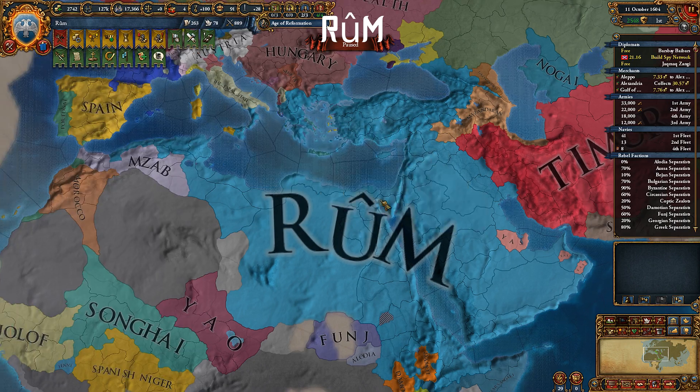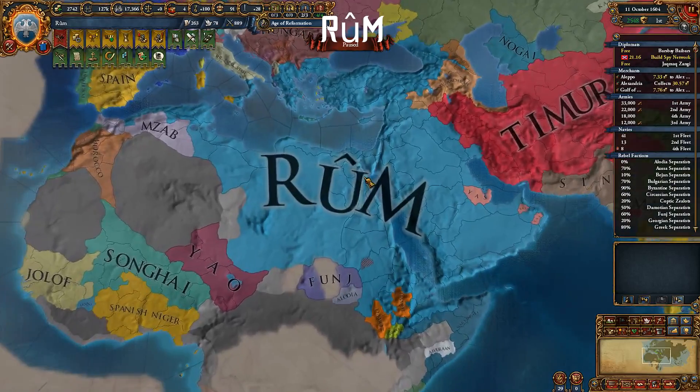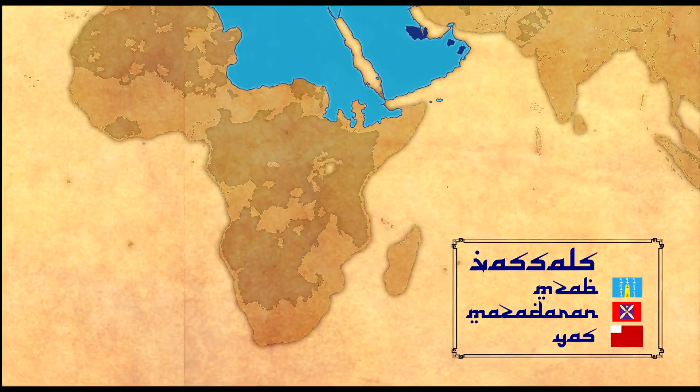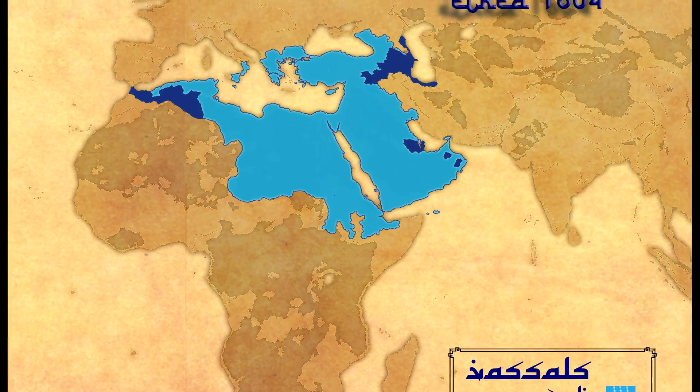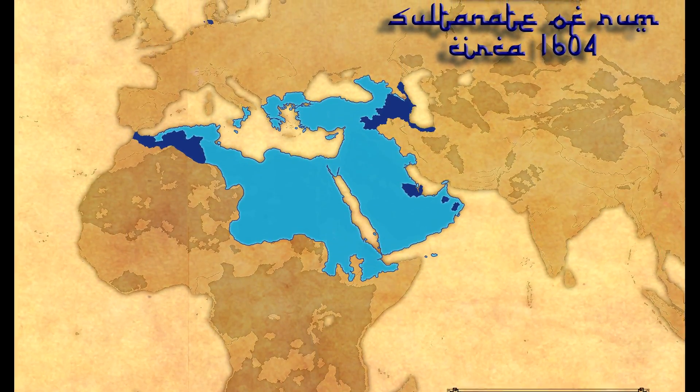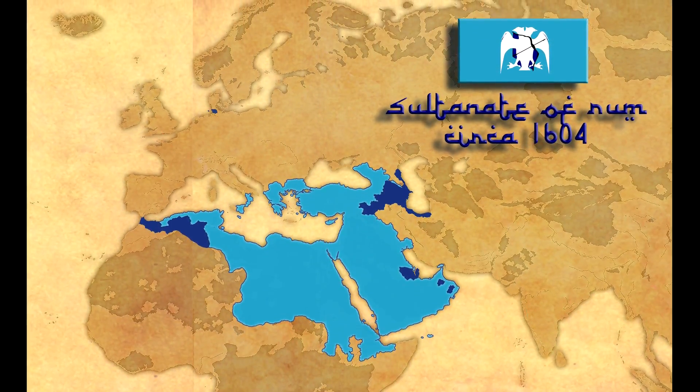Yes, you'll lose the awesome Mamluk government type, but the plus 5 max absolutism from the Ottoman government is pretty great late game. And that was all you needed to know about Mamluks and how to play in two different playstyles. I hope this guide helps out EU4 players looking to try their hand at Mamluks. Thanks for watching, and I'll see you in the next one.